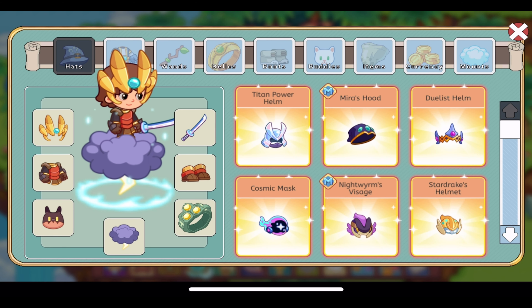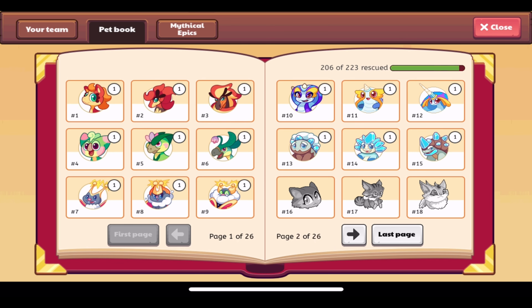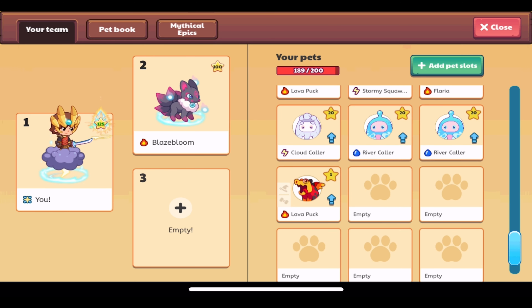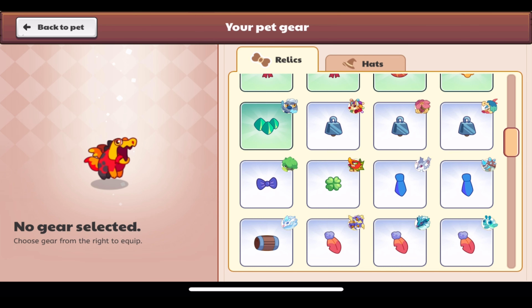Let's check out all our new items. Let's look at the pet gear and Lava Puck first. Lava Puck was in the Season 4 ultimate member box — now it's available for everyone to rescue in Dragon Isle and available for members inside the Treasure Track. I have two of them now — I'll let this pet go later since I try to keep one of each pet.